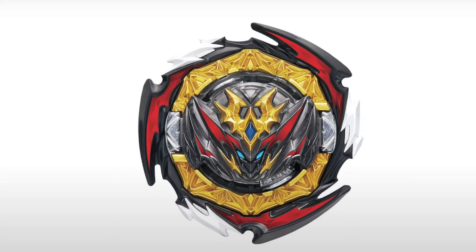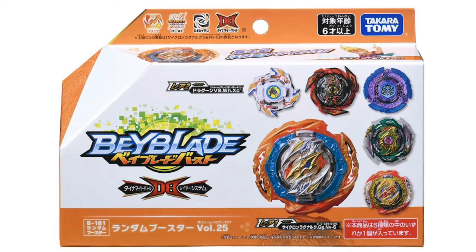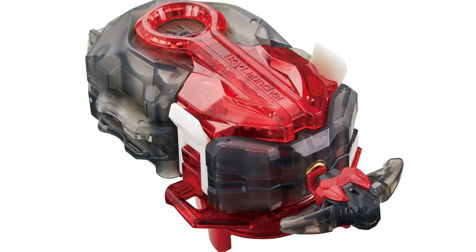There is also a B-181 random booster that comes with the new Colossus Ragnarok. It comes with Brave Roctovore, which is nice. It also looks like it includes Infinite Doom Sizer and a recolor of the Ragnarok. There is also a right-spinning launcher for the new series.